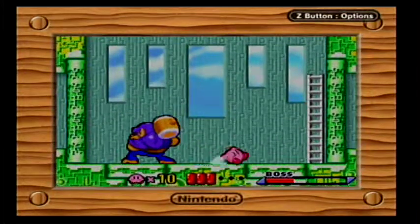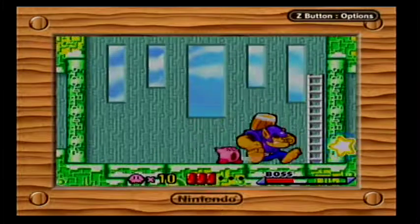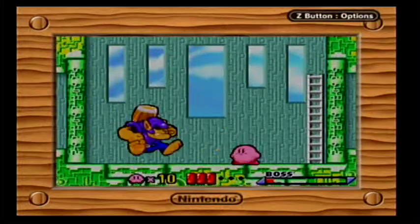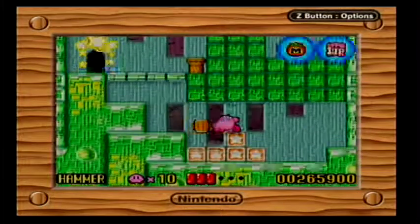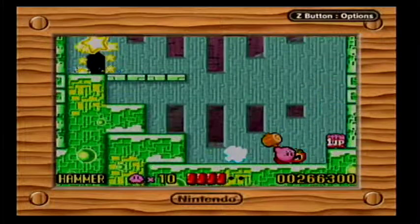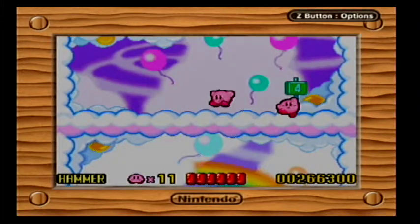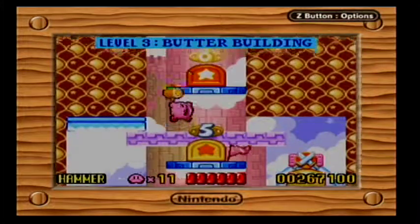This is Bonkers — the hammer mini boss. He's really important, and with that one terrible level you'll get very good at him pretty quickly. I haven't played against him in a long time so I'm a bit rusty. Hammer might be the best power-up in the whole game — it can destroy wooden stakes which often lead to power-ups, destroys steel blocks like the Burning power-up does, and the way Kirby swings it you can cover a lot of ground.